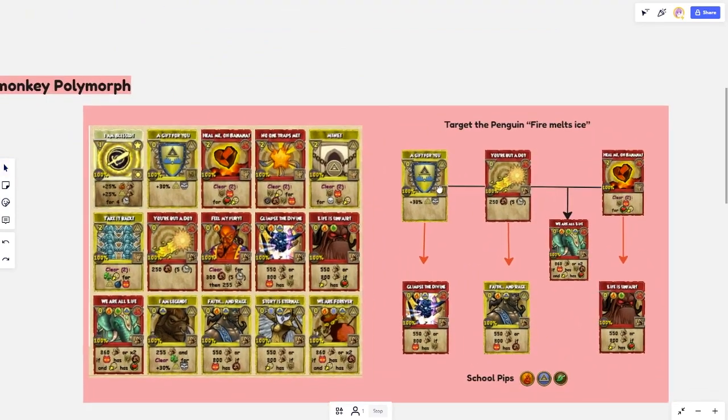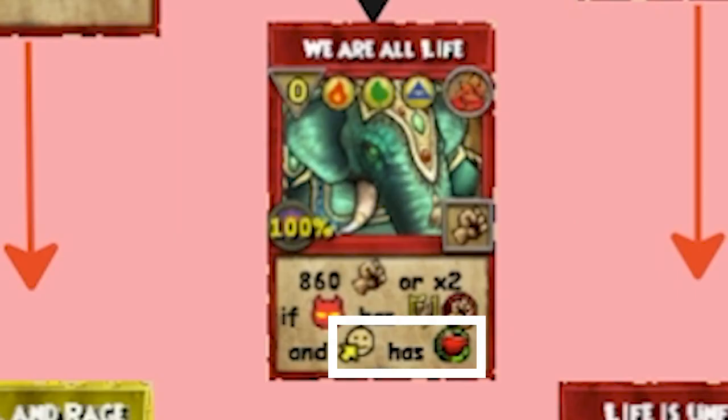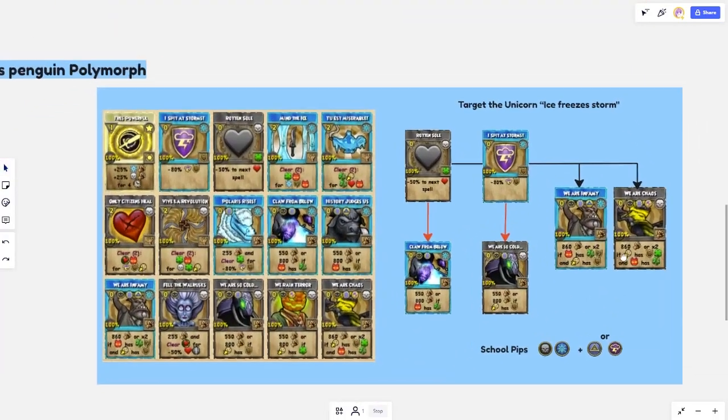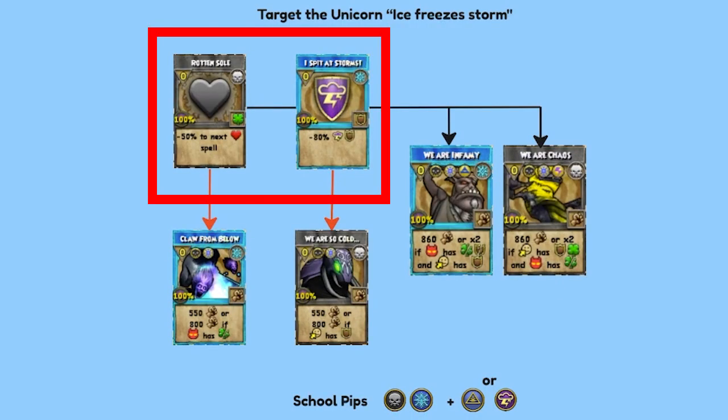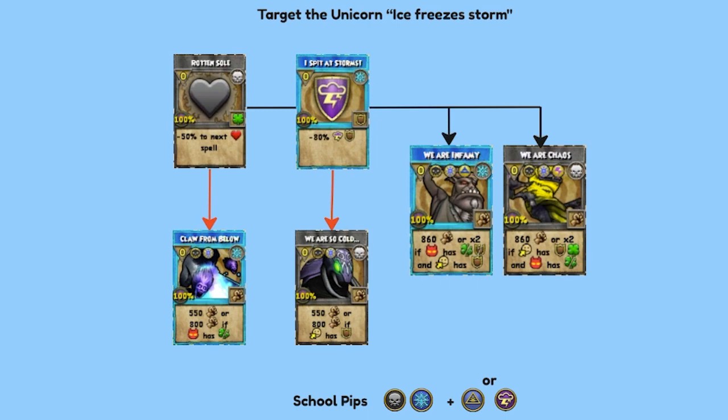Now that you know how the flowchart works, it's the same for the other polymorphs. As a monkey, you're targeting the penguin — you use a trap to set up a Glimpse of Divine, an overtime for the Myth Djinn, or an Oni's Forge for your Forest Lord. If you want to do 7,000 to 10,000 damage, you use the Elephant, which needs a healing over time on yourself from the Oni's Forge, and either a trap or an overtime on the boss. The penguin polymorph is the easiest, because both the infection and the shield help set up the 3-pip cards — so you don't need to memorize a specific route, you just do whatever your hand gives you.